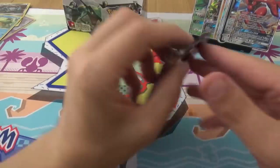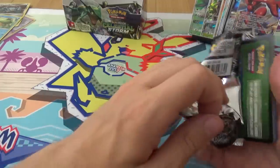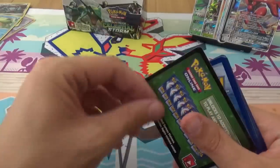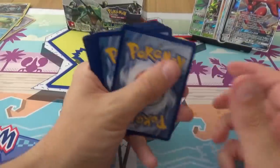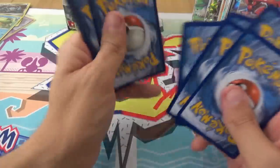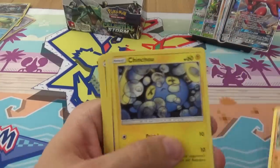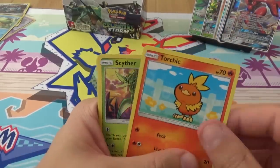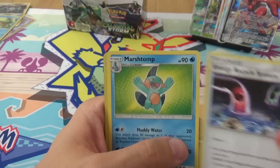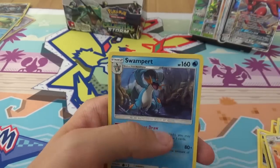And the final pack. Do I get final pack luck? Green code card. No gold cards. I have failed you — I offer my sincerest apologies for failing at this box opening. We have Meditite, Chinchou, Golpin, Cacnea, Torchic, Cypher, Energy Recycle System, Marshtomp, a Reverse Solgaleo, and a Swampert.